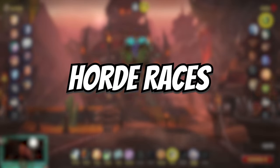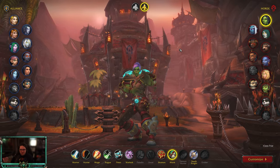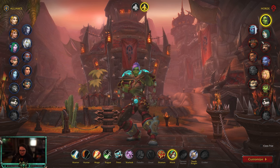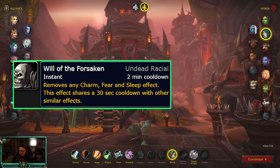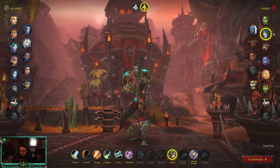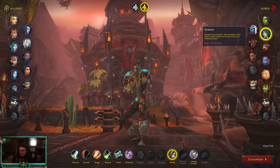For Horde, your choices are Orc or Undead. Orc used to be good but was nerfed 50% in PvP — Hardiness dropped from 20% to 10% stun reduction. A lot of teams don't really train Mistweaver healers, so Orc isn't that useful. Undead, however, is hands-down the best race across both factions. Will of the Forsaken gets you out of fears, including Sleepwalk from Augmentation Evokers, fears from Priests, Warlocks, and Warriors. It's essentially a second trinket, which is crucial in Solo Shuffle.